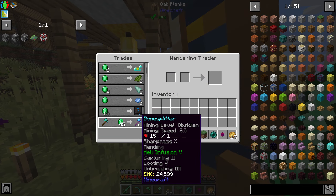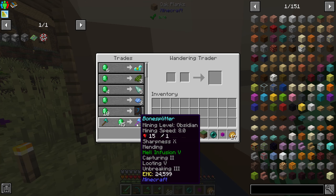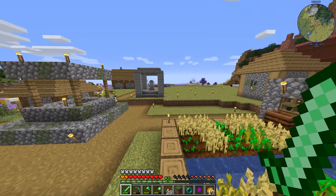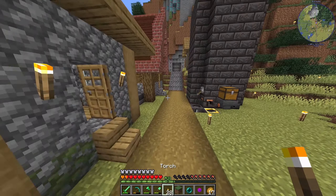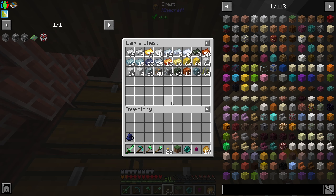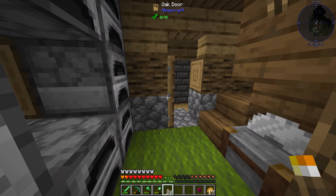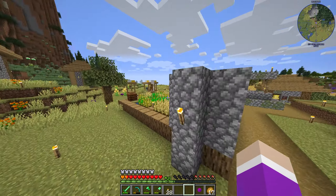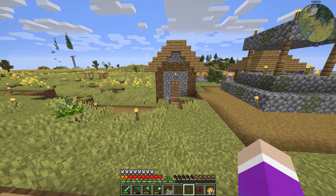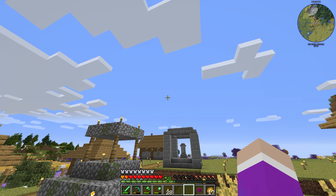A wandering trader is here - perfect timing. What are you selling today? Oh my god - Sharpness 10, Mending, Hell Infusion 5, Capturing 2, Looting 1, Breaking. I don't even have enough emeralds to comprehend buying this. All I've got is about 4 emeralds. But just knowing that wandering traders can give those types of enchants on tools gives me hope that later on, if I ever get a capturing enchant and capture a wandering trader, we might be able to duplicate him and keep spawning them to buy whatever OP stuff he sells.